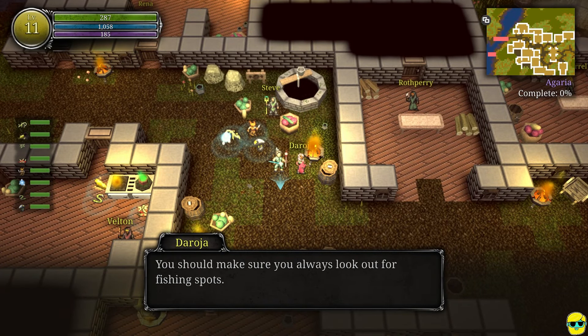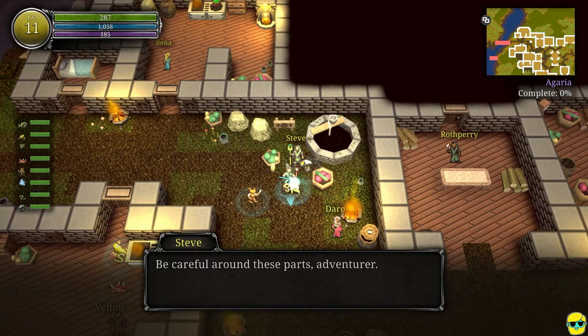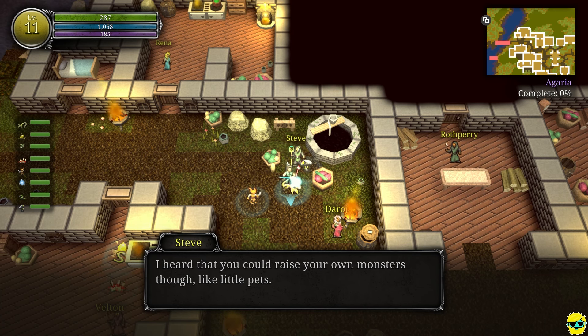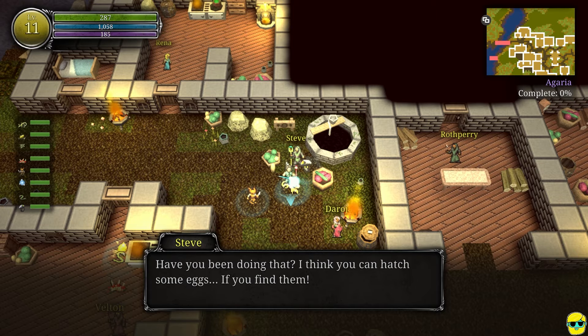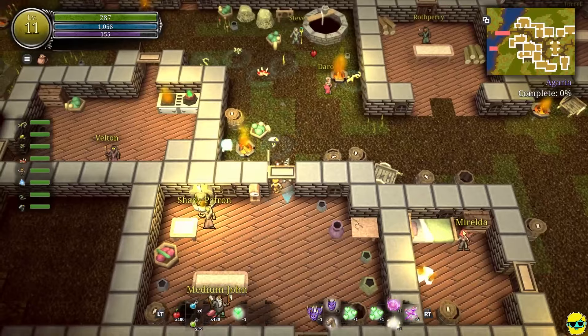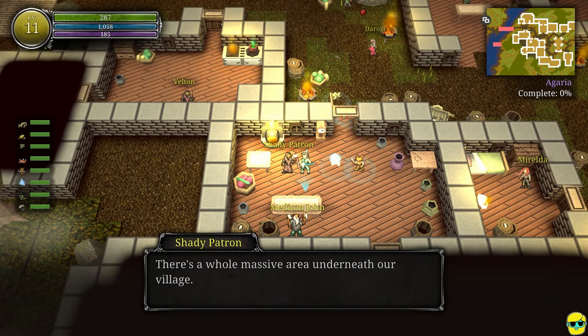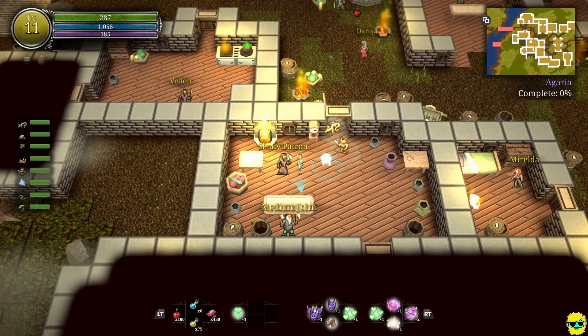I guess I would have to go fishing a ton to get those, you know, to make the whole thing work out. You should make sure you always look out for fishing spots — there are different fish in each area. Have you seen one nearby, along the river? Be careful around these parts, says Steve. Monsters are way more powerful than they used to be. I heard you could raise your own monsters, though, like little pets — you can hatch some eggs if you find them. I have been doing that. It's pretty much the only way I've survived.